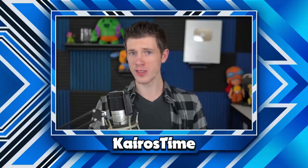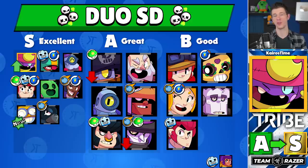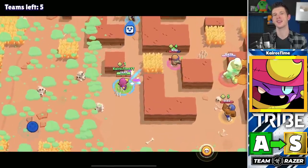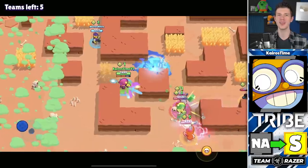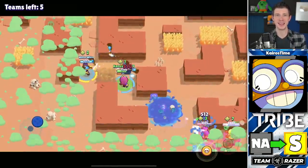Moving into Duo Showdown, Gene is moving from A tier and replacing Leon as the golden S tier brawler. Gene's ability to isolate an enemy from afar and leave a player stranded without a partner is very powerful. Carl is also being added into S tier — his buff has made him incredibly strong, arguably broken. With his ally representing an extension of his life in case he dies, Carl can take aggressive risks and go largely unpunished.